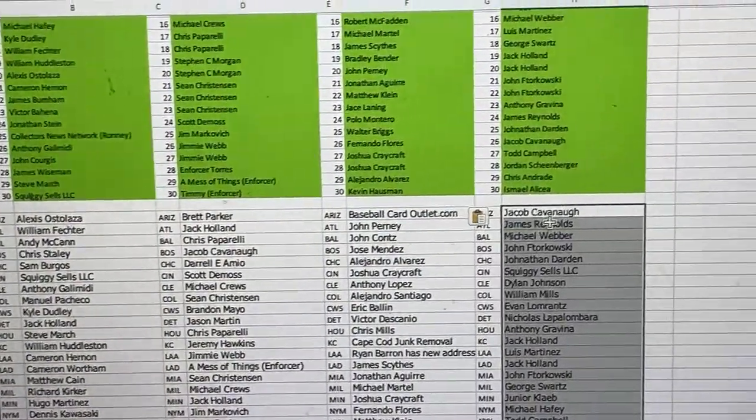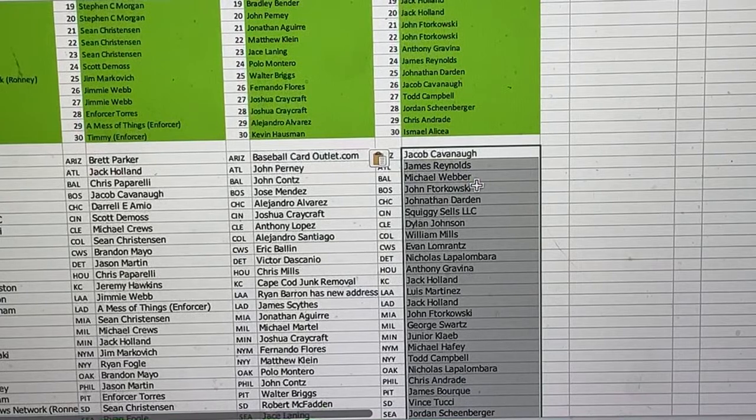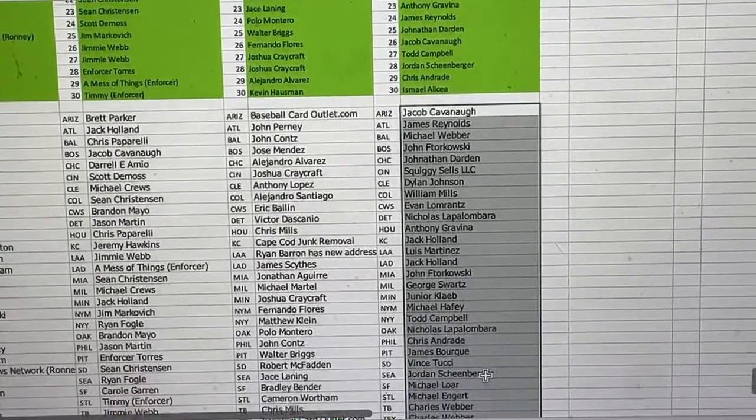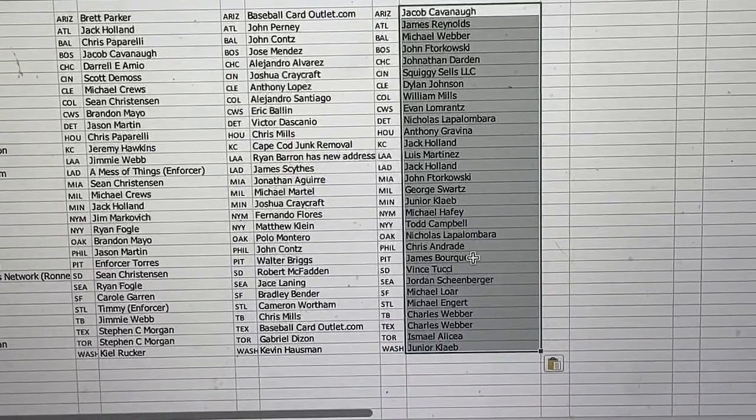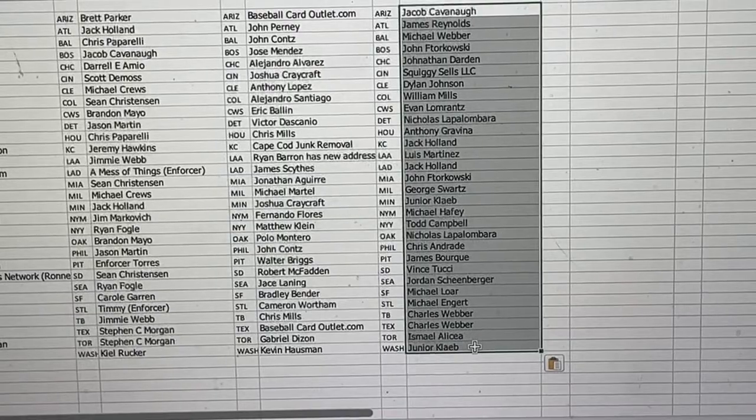Final round results: Jacob C has the Diamondbacks, James has the Braves, Michael's got the Orioles, John F's got the Red Sox, John has the Cubs, Squiggy has the Reds, Dylan Johnson has the Indians, William Mills has the Rockies, Evan Lomrantz got the White Sox, Nick has the Tigers, Anthony Gravina's got the Houston Astros, Jack has the Royals, Luis Martinez has the Angels, Jack Holland's got the Dodgers, John F has the Marlins, George Schwartz has the Brewers, Junior's got the Twins, Michael Hafey's got the Mets, Todd Camel's got the Yankees, Nick has the Oakland A's, Chris Andrade's got the Phillies, James has the Pittsburgh Pirates, Vince T's got the Padres, Jordan Sheenberger has the Mariners, Michael Lure's got the Giants, Michael Engert's got the Cardinals, Charles has both the Tampa Bay Rays and Texas Rangers, Eastmail has the Toronto Blue Jays, and Junior has the Nationals.